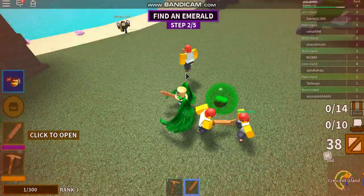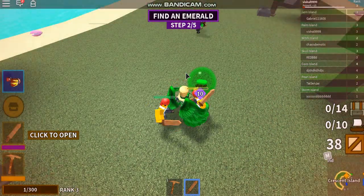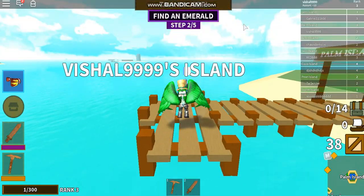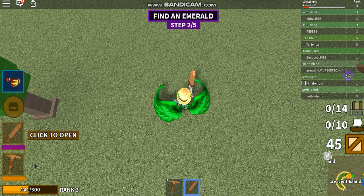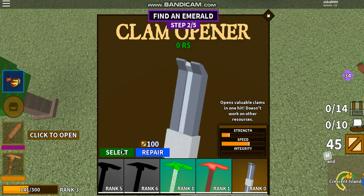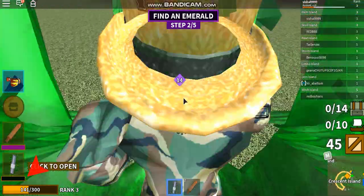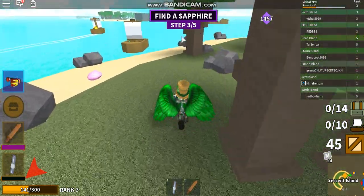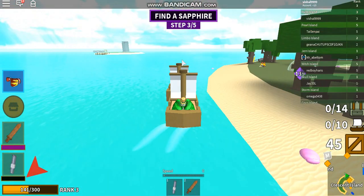Oh god, there are enemies here. I'll see you when I defeat these pirates. Once you've killed the pirates, you use your weapon to get the emerald. After you get the emerald you basically have to find the sapphire, which is all the way over there.